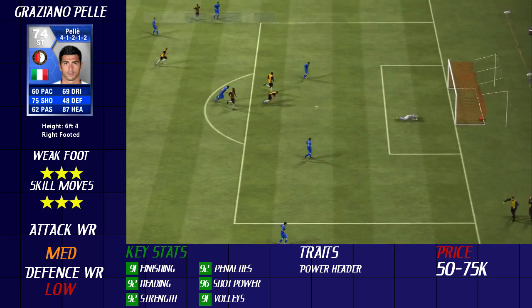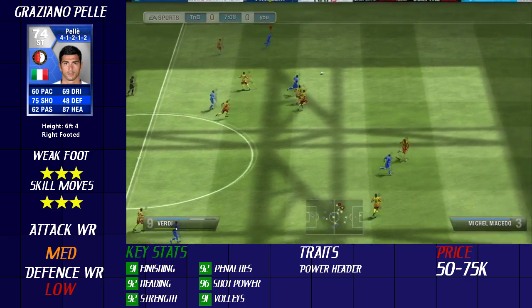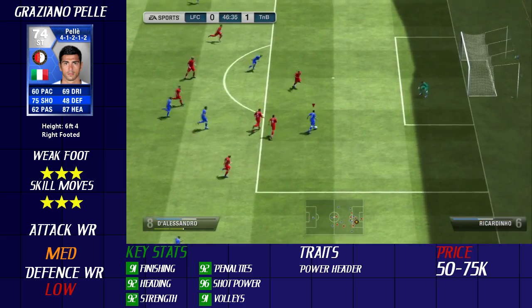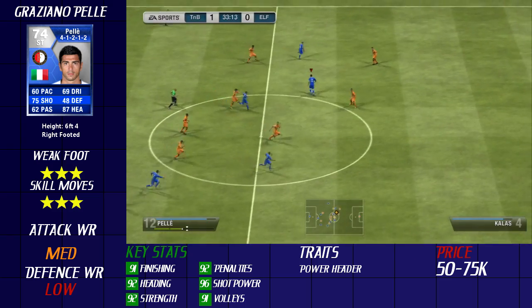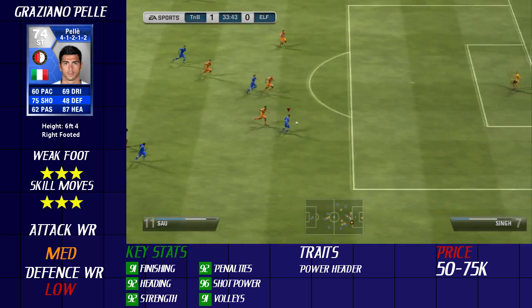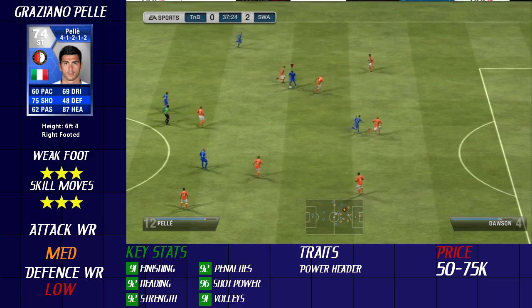His dribbling isn't too bad actually — it's really strange. He's a good target man and it actually surprised me how good his passing was. I thought he had a great relationship with the other striker and the winger out wide, and he did get a couple of assists. That 73 short passing really does help out — that was the one thing I was really surprised about. He's not that fast and not that good dribbling, so you want to keep him in the box where those areas don't really matter that much.